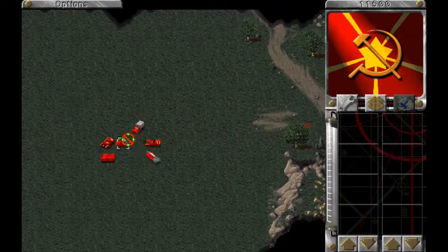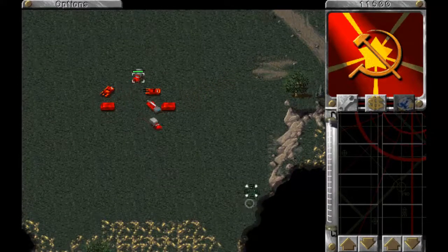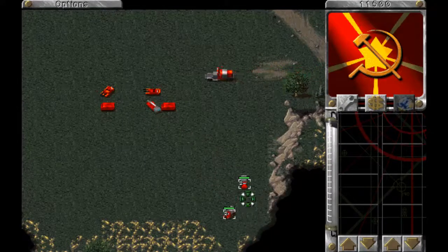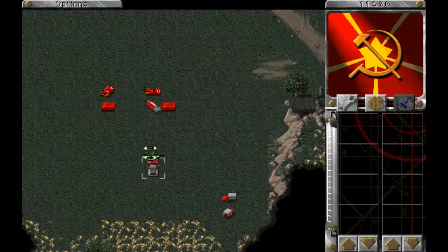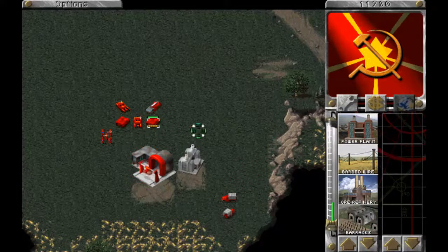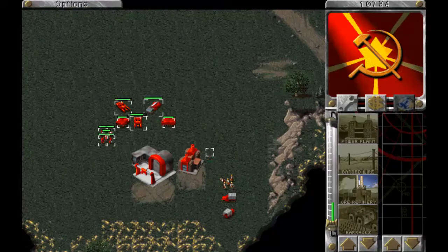Set up a base. I'm going to grab these two units and keep them out of sight — hopefully they will survive the mission. Let's build up the base. I'll take out these troops and build a power plant here quickly. I'm going to drop down my engineers over here and use the MCV to help out with the defense a little bit.